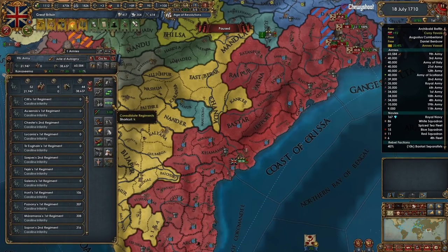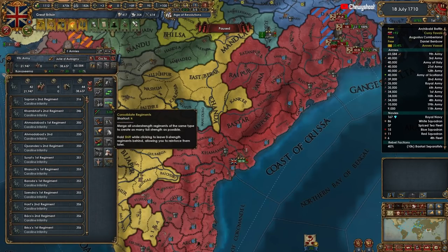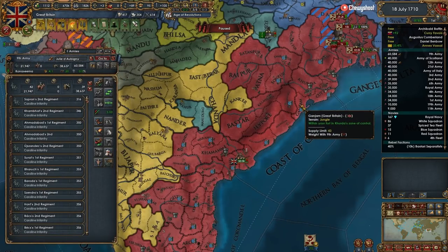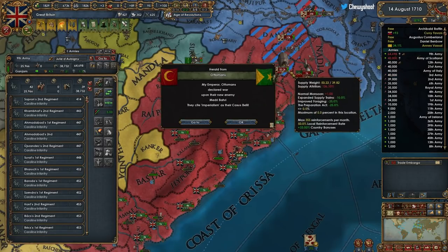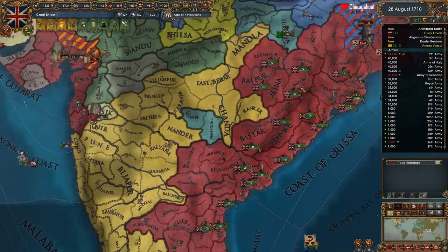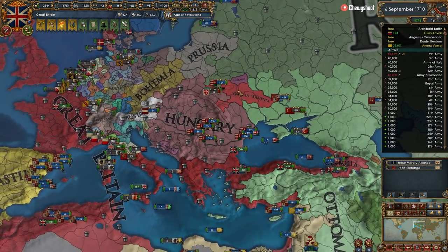Let's get most of these guys consolidated down, then get the cannons consolidated - that'll make them regen a little bit quicker. They've got a lot of men over here but they're going to be taking some attrition, so we're good. Look at this siege - this is why you give your sieges to your marches. Volhynia over here just looking good.